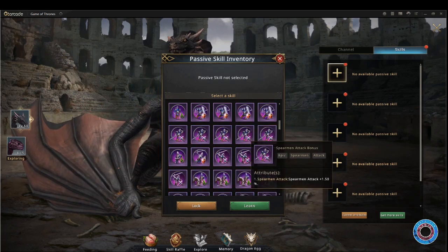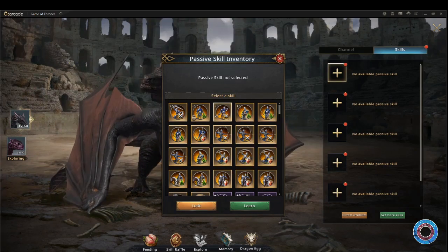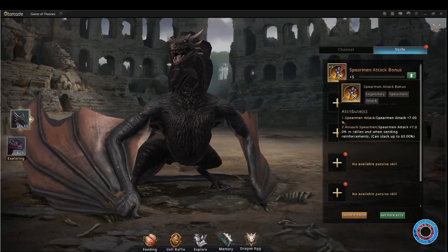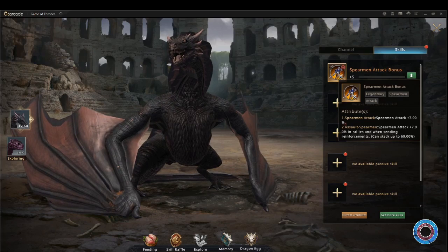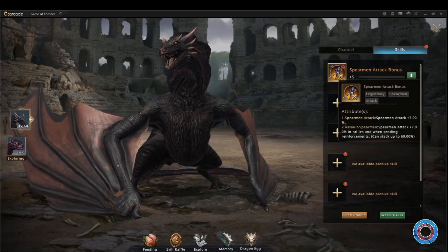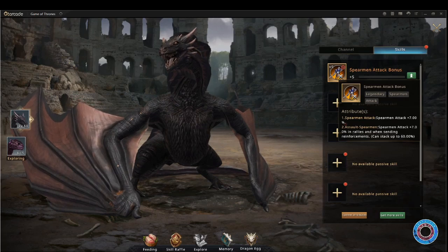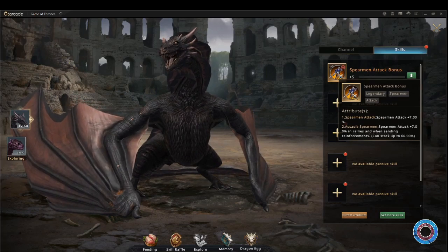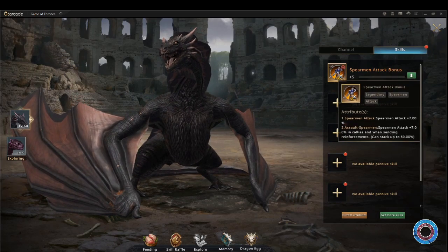The best badges to choose, of course, are legendary. Here you see a level 5 spearman attack bonus. This not only gives my troops 7% extra spearman attack, but if I attach it to a rally, it gives 7% to the entire rally. Meaning that if you balance it out in your alliance, you can buff all your troops — attack, defense, and health in a rally. It should be noted that it can only stack up to 60%, so there's no point going over when it comes to being in a rally.